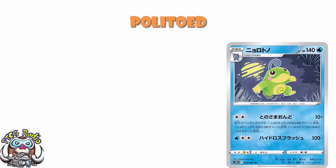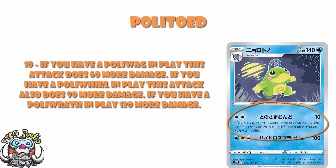It is reminiscent of something we've seen before — Mamoswine — which didn't actually work, but this does look a little bit better. So what we've got here is 140 HP, translations from the lovely Antoine Boulay. 140 HP, which is honestly low — there's no way around it. On a stage 2, that's bad. Retreat cost of 2, weakness of lightning. But for 2 colorless energy, there's an attack that does 10 damage base. If you have a Poliwag in play, this does 60 more damage. If you have a Poliwhirl in play, this attack also does 90 more damage. If you have a Poliwrath in play, this attack also does 120 more damage. And yes, if you have all 3 of them in play, you are looking at 280 damage.